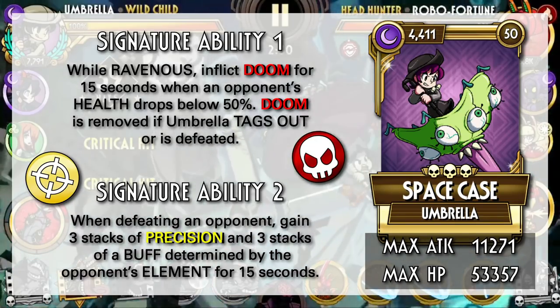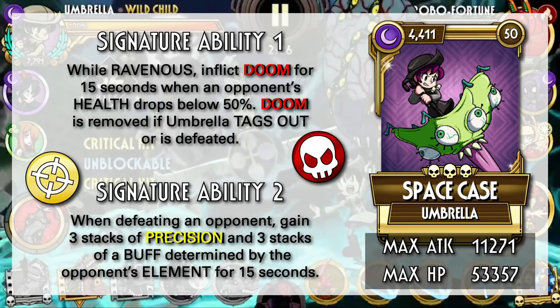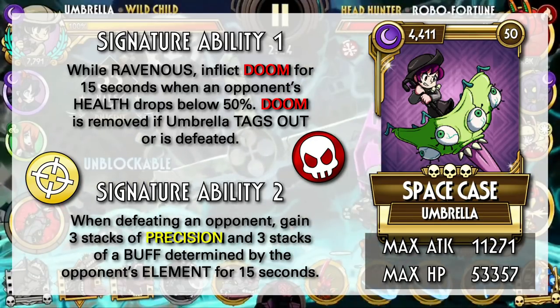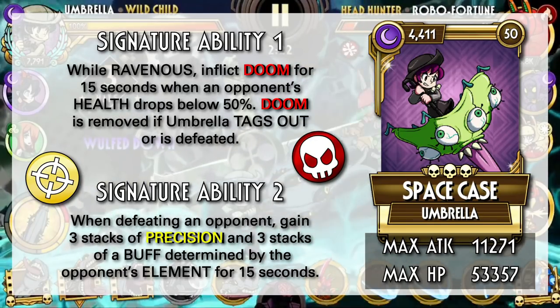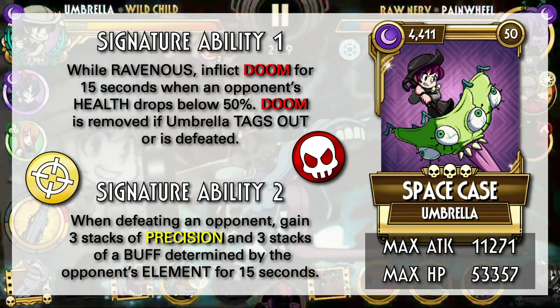The notable one is really only Enrage, which will give you plenty of power to snowball the fight and defeat the next opponent faster. But Fire Defenders are quite rare, so there's that. Overall, a solid Umbrella variant with a powerful debuff in her kit.